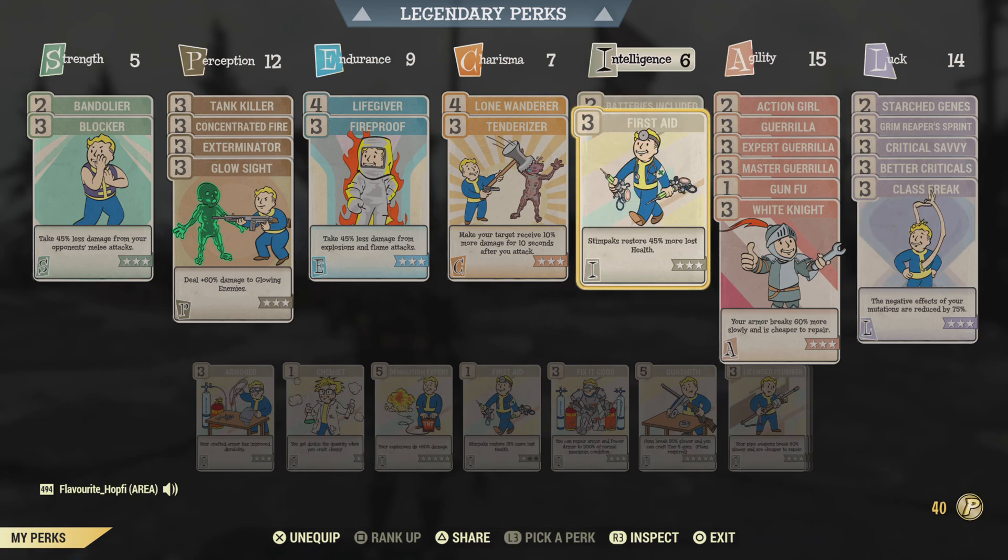First Aid gives us a little bit more survivability. After all, we're not a stealth build so we do get hit, and if we're having a tougher fight it's just easy to have one Stimpak healing you all the way up. I know a lot of people find Stimpaks so abundant that they don't want to bother with First Aid, which I completely understand — on this character I have a thousand Stimpaks which are slowly starting to weigh me down. But I just don't like to spam the Stimpak button all the time, so First Aid is here. Otherwise you can go with whatever you like.